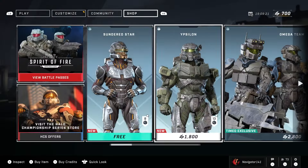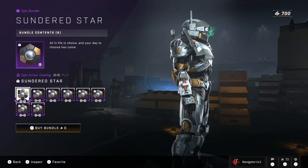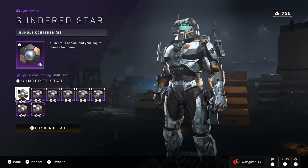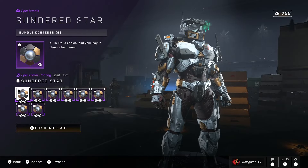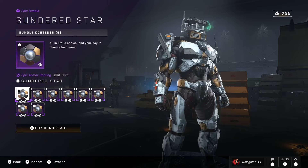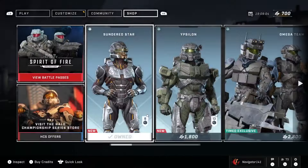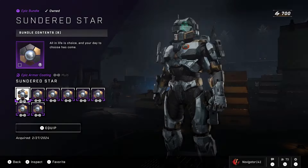Now let's look in the store and see what we've got going on. Sundered Star is there — dude, last night I was looking at this skin thinking that would be dope, and it said upcoming event, which is today. Hell yeah, I'm claiming that. That looks so cool.